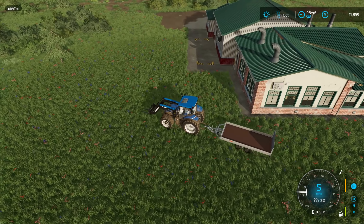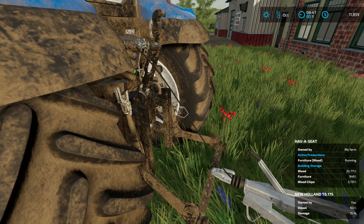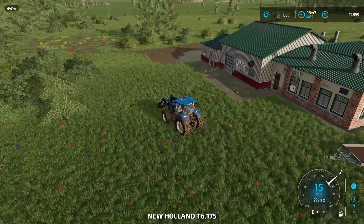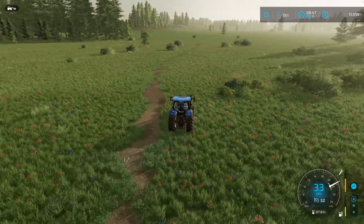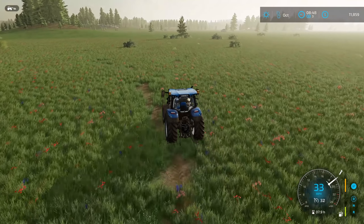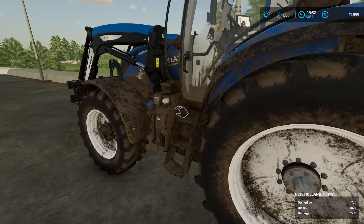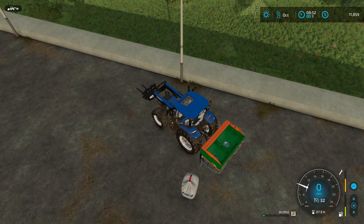I'm going to drop off the trailer. Actually, I want to leave the front end loader attached because I'll probably have to move crates around for winter. Let's go down to the store, pick up our fertilizer spreader, and come back. Hopefully I bought enough fertilizer to fertilize the two fields — they're not that big, but let's get those fields fertilized because it gives an extra 23% on the yield. That is one big spreader — I hope the T6 can handle it without a front weight, but it hasn't been an issue yet.